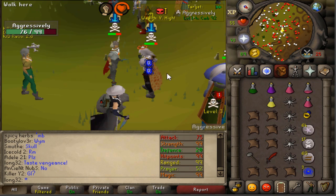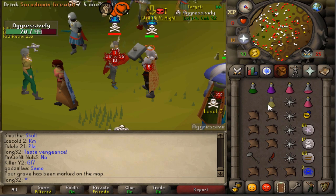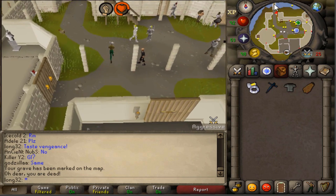Might risk that. DDS honestly sucks. That was a nice switch, I'll give that to him, but I couldn't do anything there, good fight.